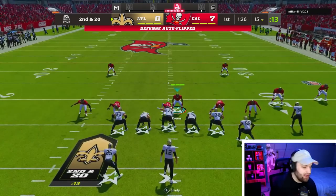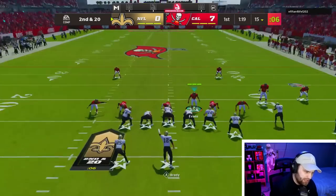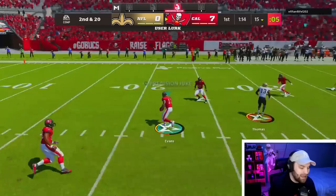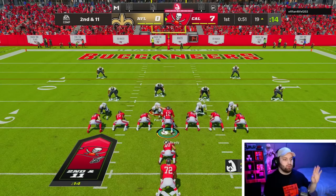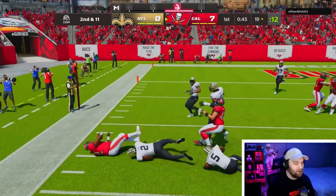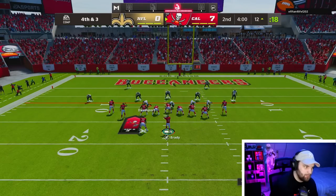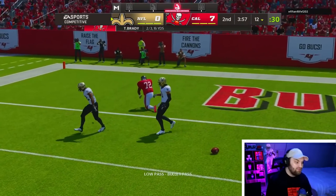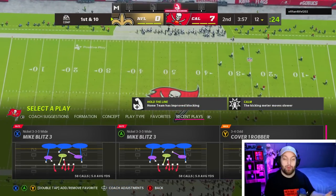I thought he was going to run the ball every play but second and 20, I'm going to hard fly here. Mike Evans absolutely bags the receiver. William Perry breaks so many tackles every single play - it is disgusting. Fourth and three we need a big play, and William Perry goes down short. We gotta play defense again.